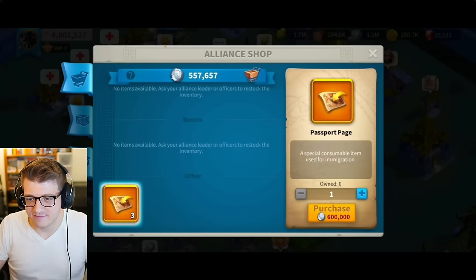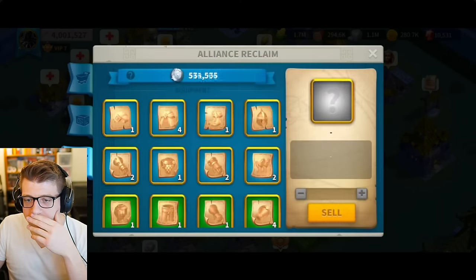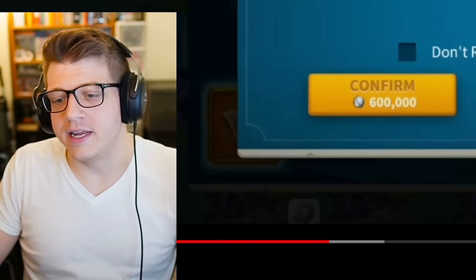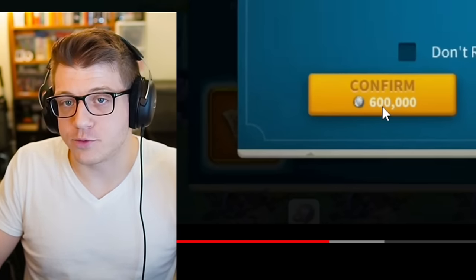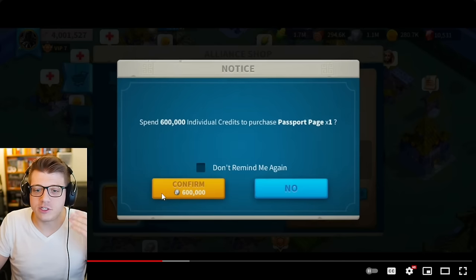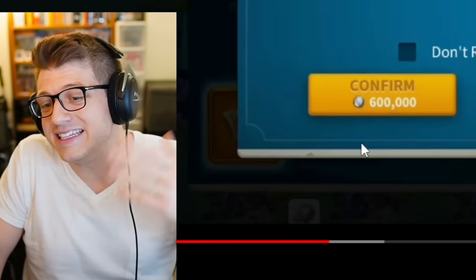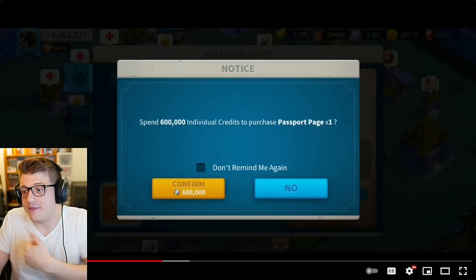You need 600,000 in alliance coin for the passport page — he's a bit short and has to sell an epic blueprint for 45,000. A downside of the sleeper strategy is you need a passport page, and the only way to do this free-to-play is if your alliance will get you one. Why would they, since you're basically abandoning the kingdom? You might need to be in a position of authority to get it placed in the shop — or spend five dollars on a bundle to just get the passport.